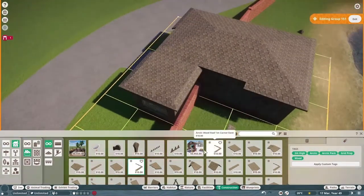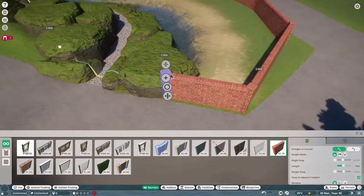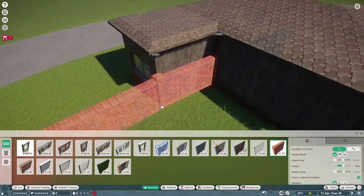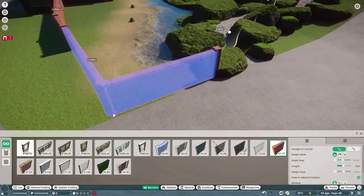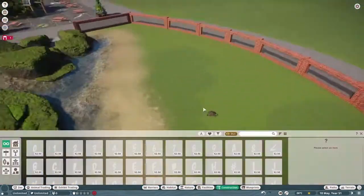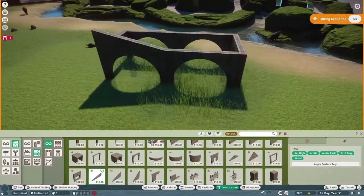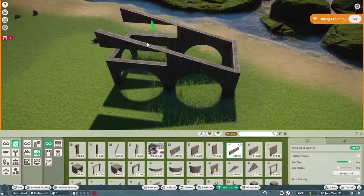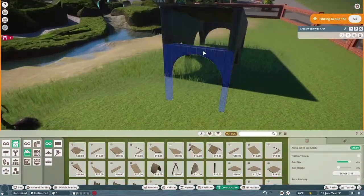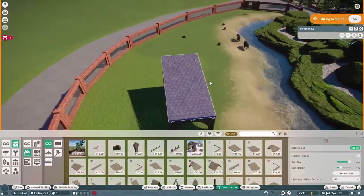I moved the entrance around to the far side of the enclosure near the other tortoises, and the work zone then uses the keeper hut from the other tortoise enclosure, which is fine - it's nearby so the keepers don't have to walk too far. Once the building was gone I extended the habitat wall right out to the path, and my other animals are now in. It's tapir - I love the tapir, I love tapir in real life, they are cute looking things similar to the aardvarks, you just want to stroke their noses.